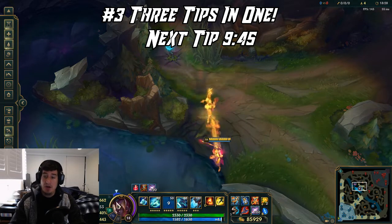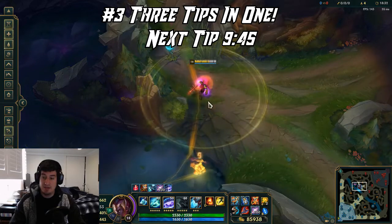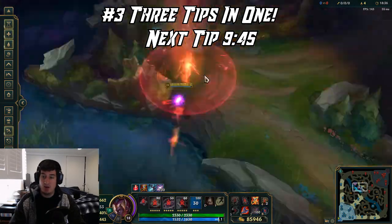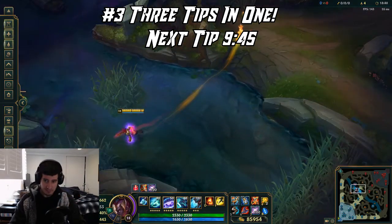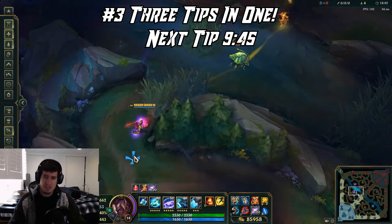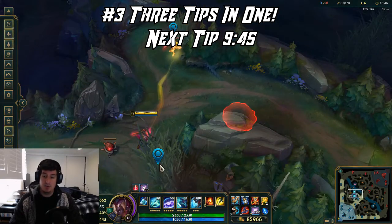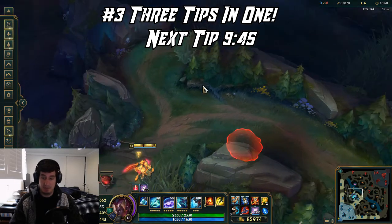Echo thrives in corridors for a couple of reasons: his Q is an AoE ability and throwing it down the middle makes it very hard to dodge since it covers a lot of terrain quickly. Also the W is going to cover the entirety of a corridor. This is an extremely strong place for Echo to fight, and his ultimate is another AoE spell. For champions with a lot of AoE in general, always look to fight in corridors to hit multiple targets and get your team a lead.